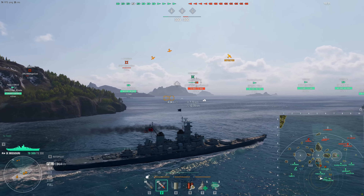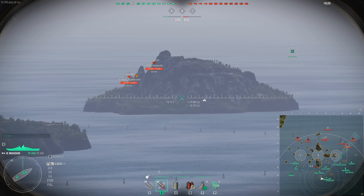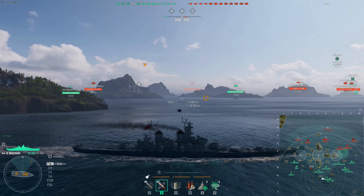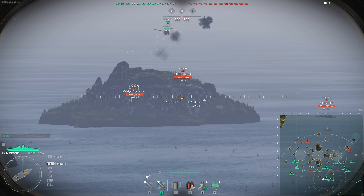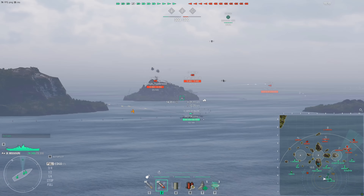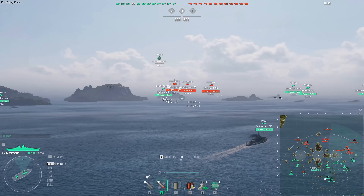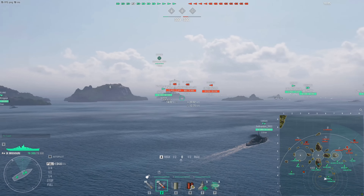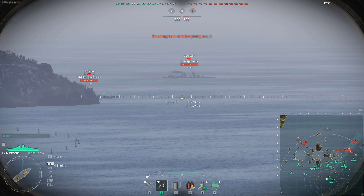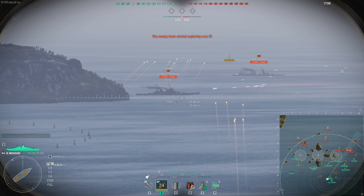New ships, closed testing 12.0. The Pan-American Cruiser branch and American tier 9 battleship Illinois have been added to the game for testing. The tech tree of Pan-American light cruisers will be added for the upcoming closed test session. Branch features good rate of fire but weak armor and a small supply of HP, and a repair party that restores 50% of the damage taken to the citadel starting at tier 2.